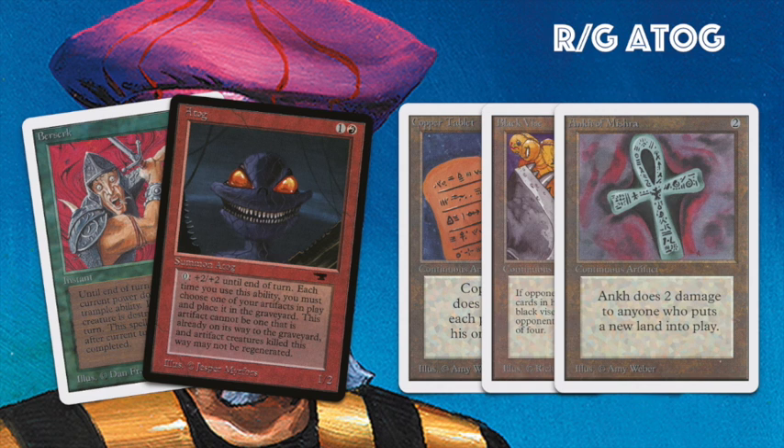He's also playing with Lightning Bolts and Chain Lightning for direct damage. This Atog deck can go so incredibly quickly, which is going to be a handful for the ramp deck. On the other hand, the ramp deck can get out really big creatures early as blockers, and emptying the hand early means the Black Vise won't be as effective. It's definitely going to be interesting to see an Atog brew combined with green instead of blue or a mono-Atog deck.